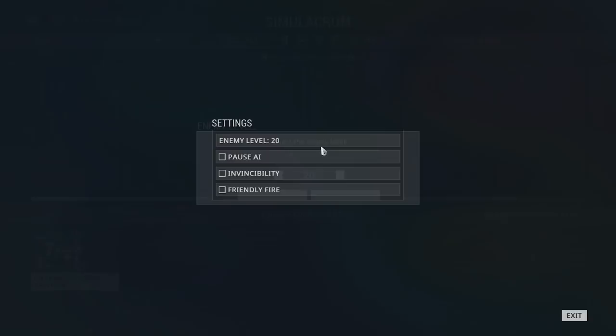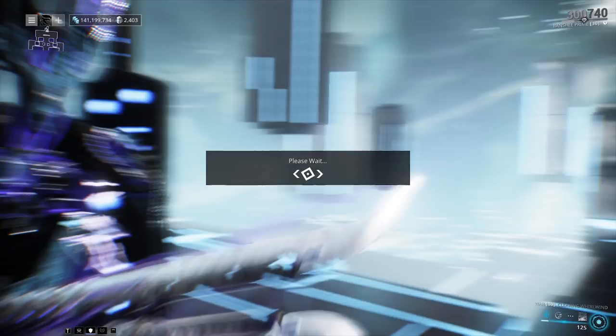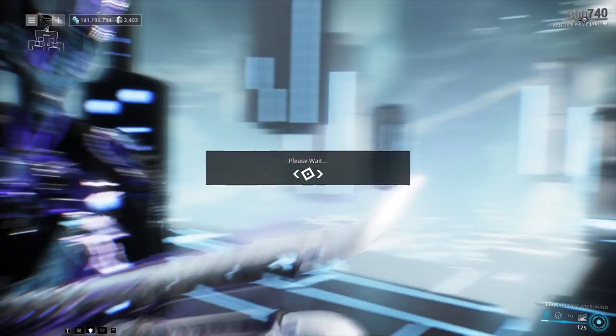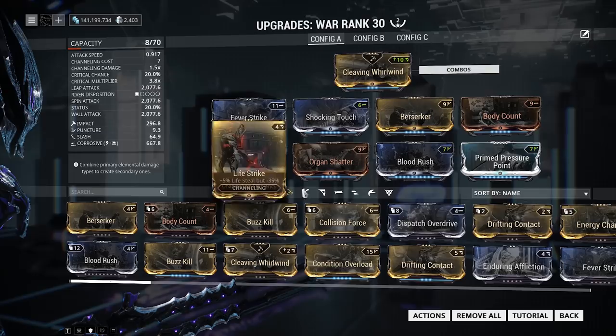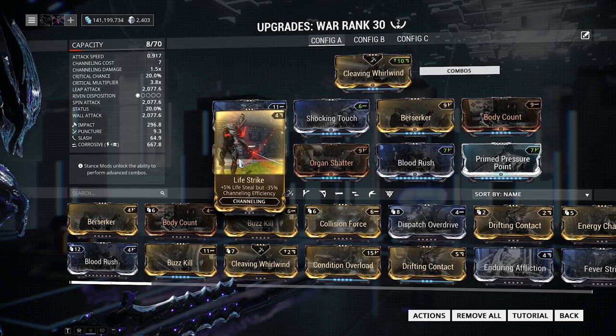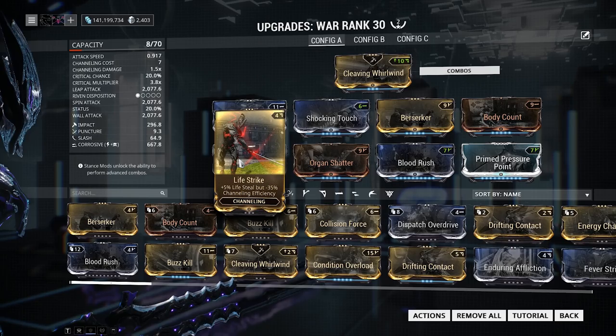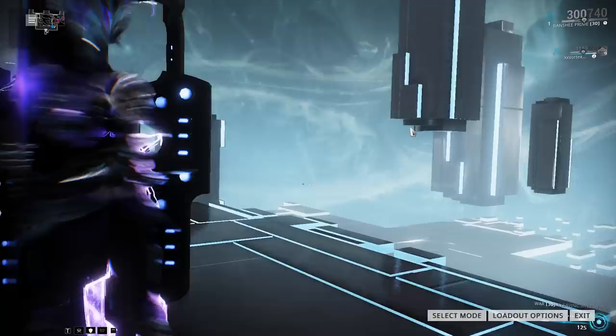Let's go ahead and spawn this guy in at level 150, make ourselves invincible, and I'll show you guys the basic builds for what we're doing. On most of the weapons I'm using today, I'm using Blood Rush Body Count builds — that is Prime Pressure Point, Blood Rush and Body Count together to keep your combos up and give you a lot of crit chance. Organ Shatter for the crit damage, Life Strike so we can keep our health, Fever Strike and Shocking Touch. You can throw on Prime Fever Strike if you have the space, and Berserker to up your attack speed.